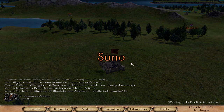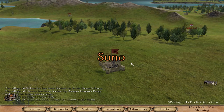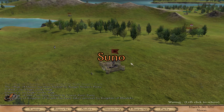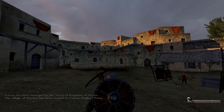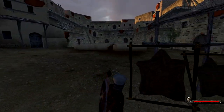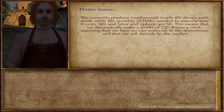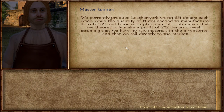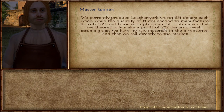I will skip some time and fast forward, and for you only a few seconds will pass. Through the town menu, I was able to enter my tannery and talk to the master tanner. As you can see, his profit is even higher than what the Guildmaster promised us.